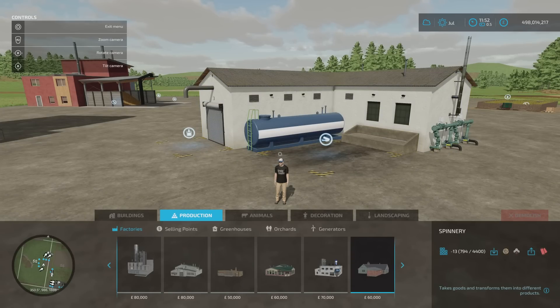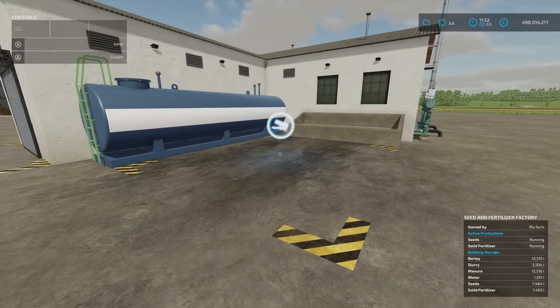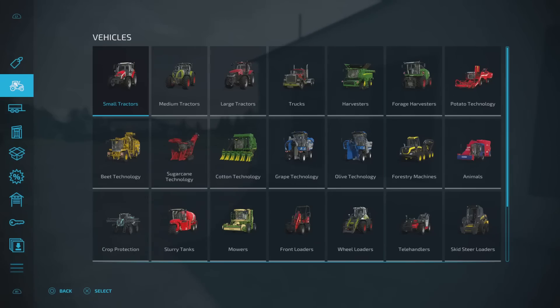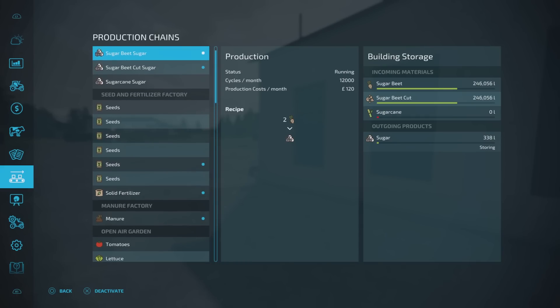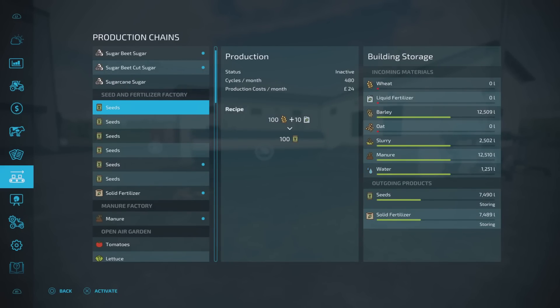You'll find it under build mode, under production, then factories — go to the very end and it's the Seed and Fertilizer Factory. Once placed, the input point for liquids and solids is here, and takeout is from here. There are several different recipes. The first few use wheat, barley, or oats plus liquid fertilizer. You are making seed from fertilizer, but liquid fertilizer isn't that cheap. So those three — fair enough. The next bit is where things get more interesting.